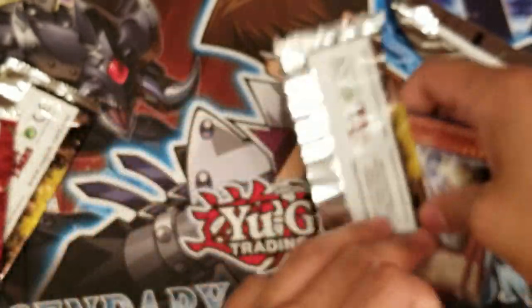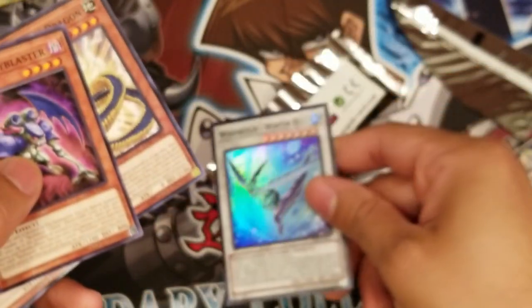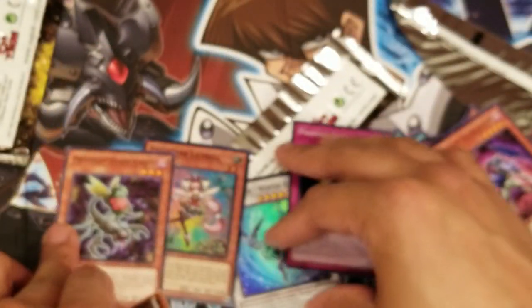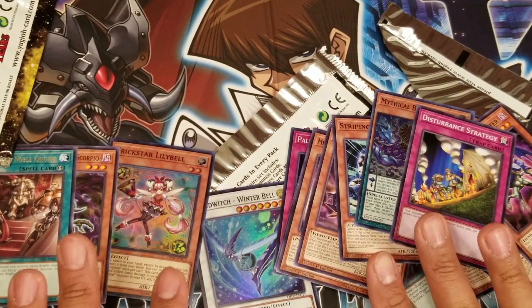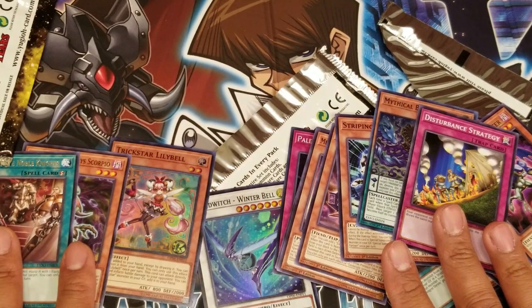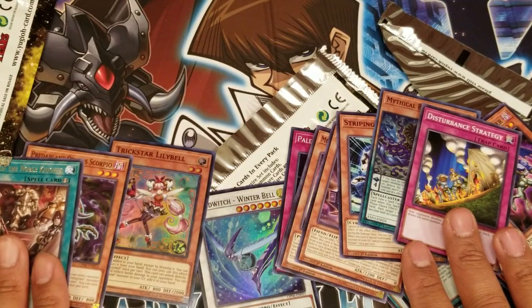Out of all my packs, by competitive standpoint it was mediocre, but there were a lot of great casual cards. The best pulls were Wind Witch Winter Bell, Paleozoic Hallucigenia, Predator Plant Orphys Scorpio, and Trickstar Lilybell. Post your thoughts and opinions about this opening in the comments — what cards do you think were the best pulls? I know this was kind of long-winded but this is my second attempt at doing openings. Tell me how I did. Innovation YGL signing out, peace.